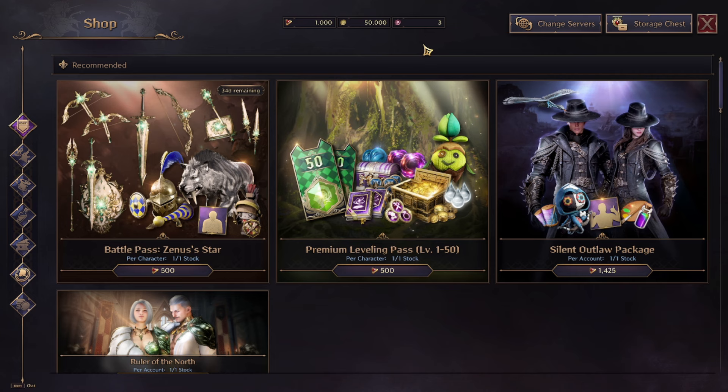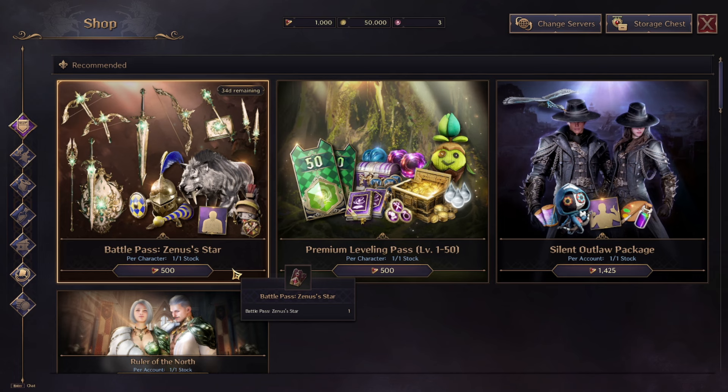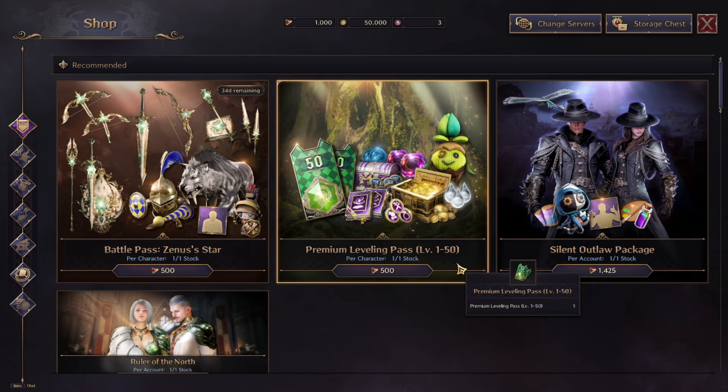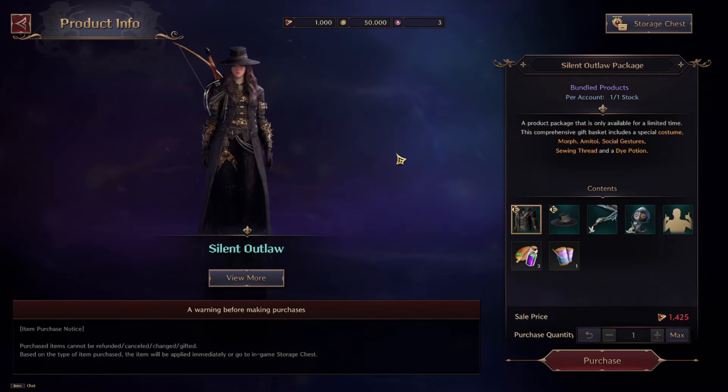In the cash shop you use different in-game currencies. Lucent is the paid one, but you can also earn lucent in the game on a free-to-play basis. You can buy different items in the cash shop including the battle pass and the leveling pass — both cost 500 lucent, which is about 10 euros or 11 dollars.